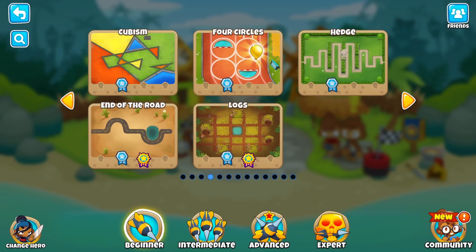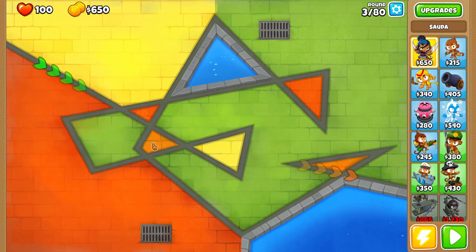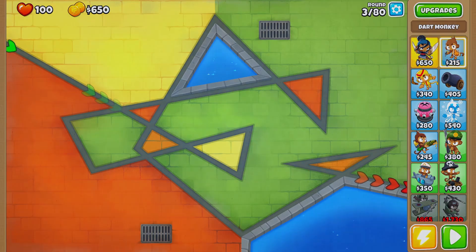Welcome back to the channel. In today's video we are only going to be using towers and upgrades that have the letter A in them. We're going to do this on Cubism and I'll explain more about what that means right now. Towers that have an A in them — we have Sauda here for our hero, she has two A's. Dark Monkey has an A, and a lot of other towers have an A in them.